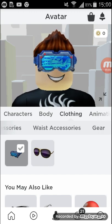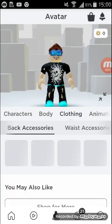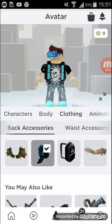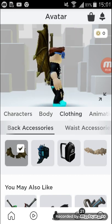Then we go to back accessories. You can get this also for free from the creative challenges. These are off sale right now, but you can get them for free from the creative challenges. I am going to put the batwings on. This looks cool, but the batwings look way cooler.